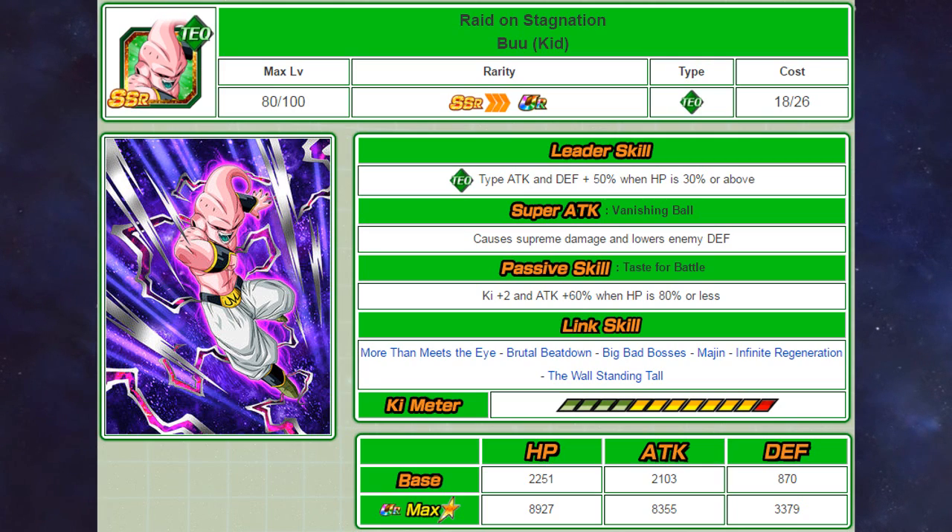When you put this unit on a mono tech team it's definitely very useful, because you don't really want many units that link with Gotenks, and thanks to his passive skill he can make it easier to launch a super attack. The HP restriction is a bit of a letdown, but on current mono tech teams it's possible to sustain this easily, making it possible to reach his full potential.